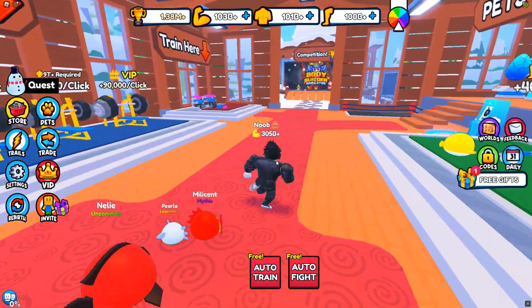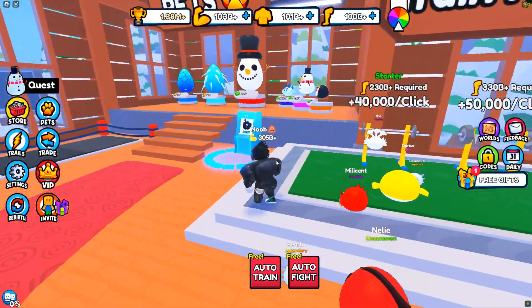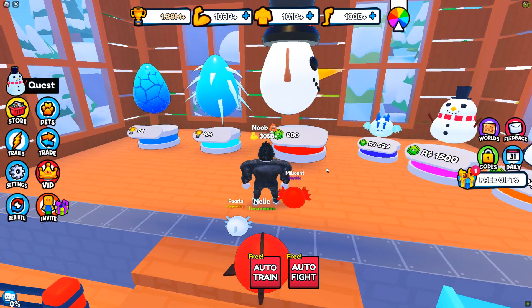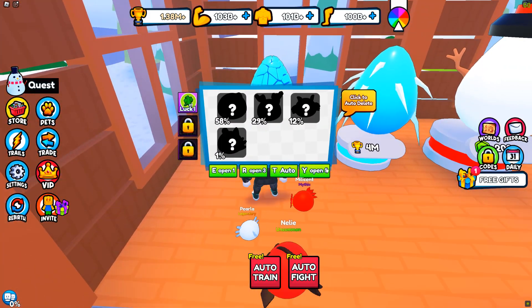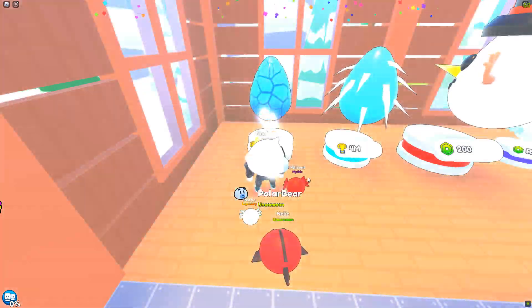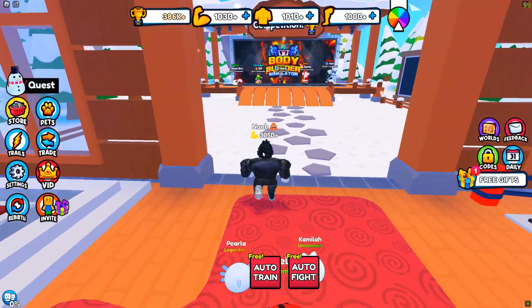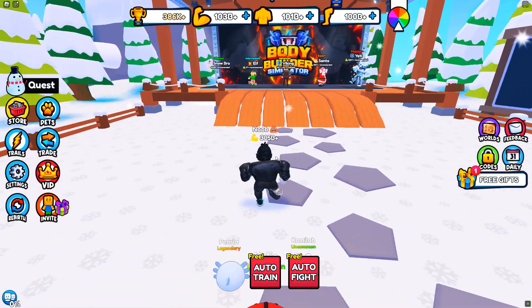Now that we are new to the area, let's see what we got. Some more training stuff of course, and then the ability to buy more pets. Let's go ahead and buy a pet — let's see what's in this blue cracked egg. We have a polar bear, which is better than the dominus I have.